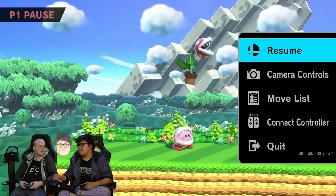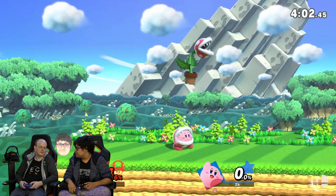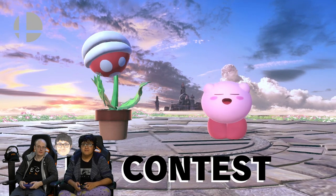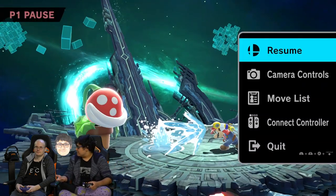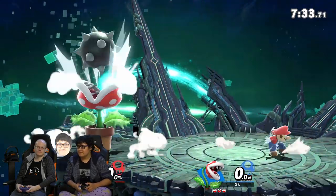Did you know that characters that throw water, like Mario, if they throw water at a Piranha Plant, it actually makes it bigger? You want to try? Prove it. See? That actually worked — did you see it? He's bigger!